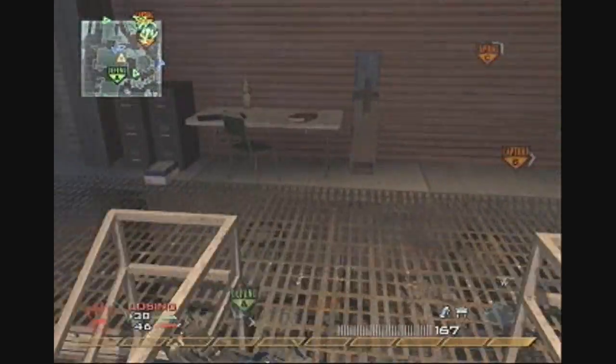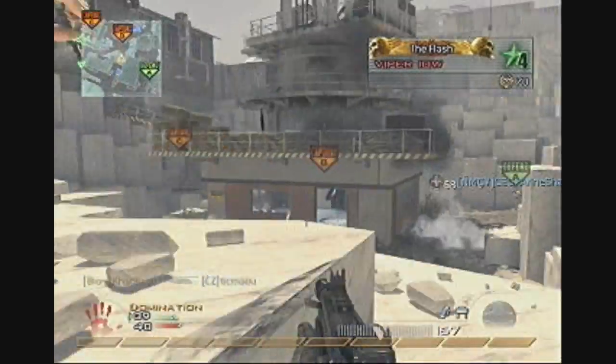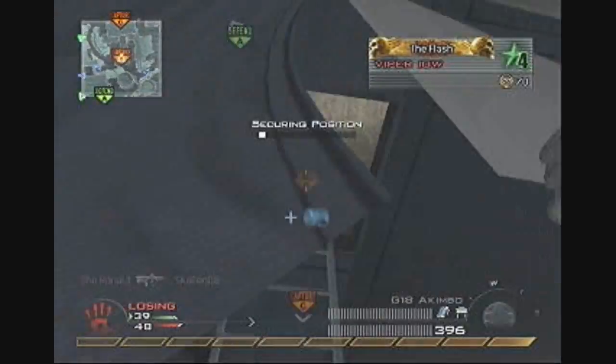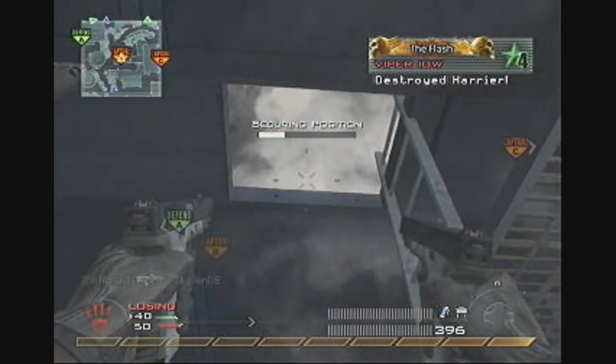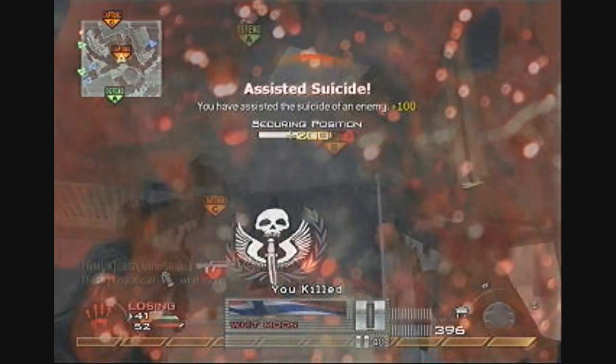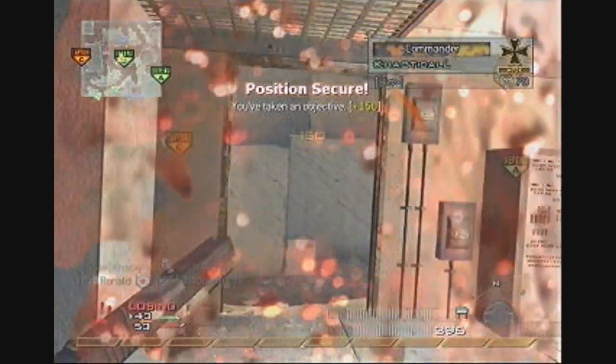We lost B because I stunned myself and couldn't get there in time. Straight away you've got to get back in there and catch the flag — the longer you don't have it, the more time you're going to lose. I throw a stun because nine times out of ten when someone captures B they climb up the ladder. The guy gets an assisted suicide because he threw Semtex on the ladder and was stunned, so he killed himself.